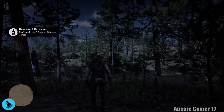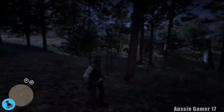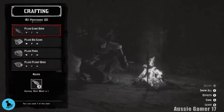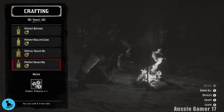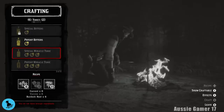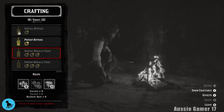Herbalist number seven: craft and use five special miracle tonics. First thing I want to do is set up camp and see if we can actually make any of them, and go through what the ingredients are. Let's head over here and set up camp. Go to crafting — it's in tonics under special. Let's show all.